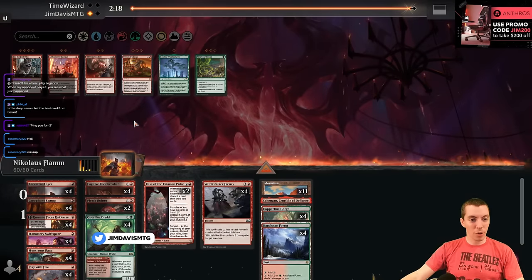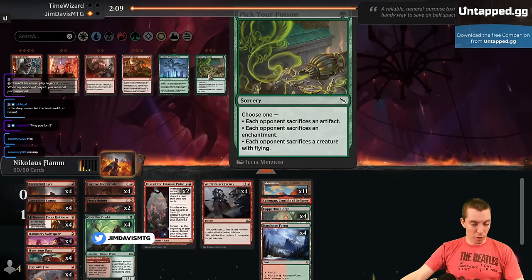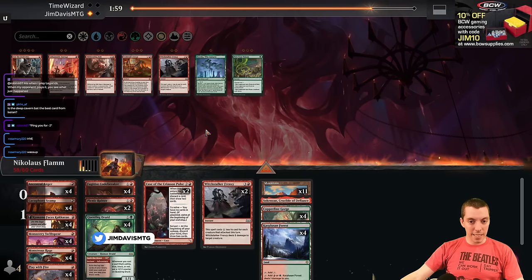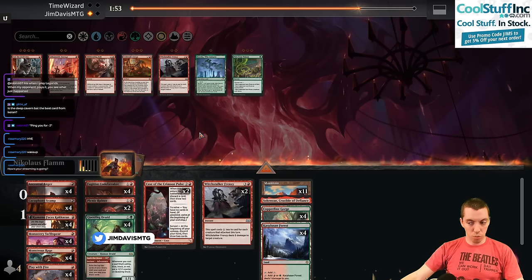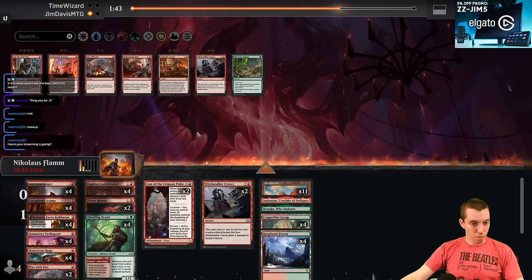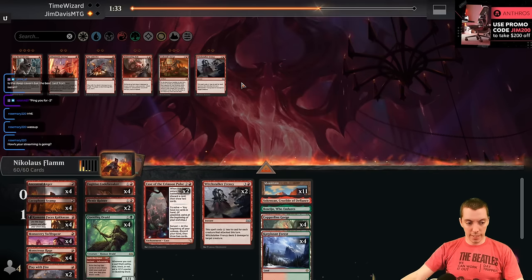Against Domain we're going to want — this might be the spot for Pick Your Poison. It hits Binding and Atraxa, which is huge, and the angel. I think the Frenzies can definitely go down. I'm adding the Poison and adding Peseju as well — probably as a 21st land. Cut a play of fire or two since they're not great against them. Cut two Play of Fires, three Frenzies.